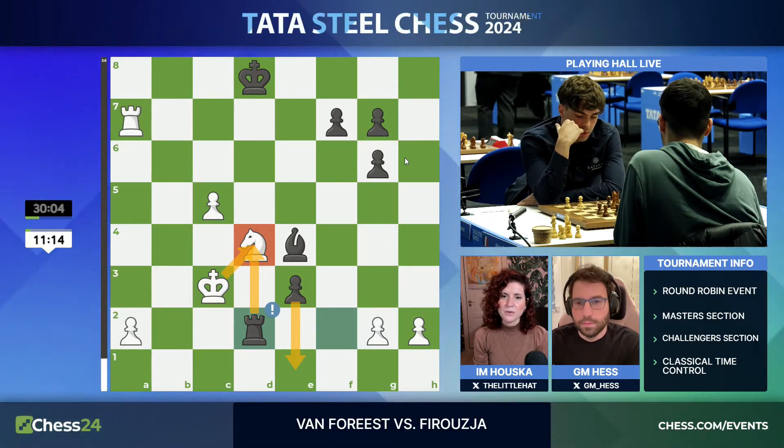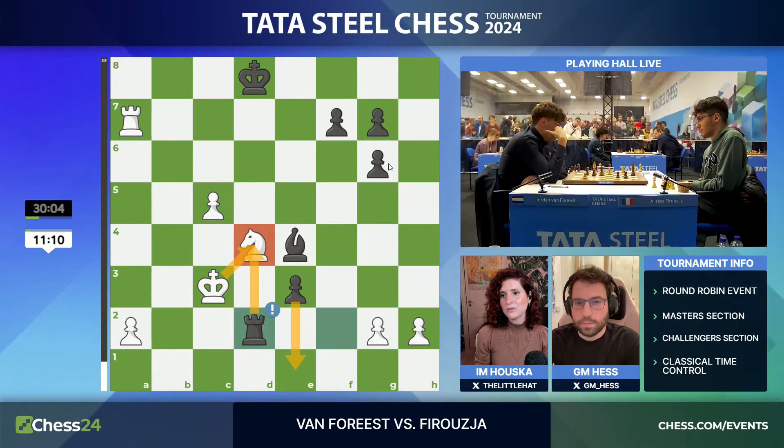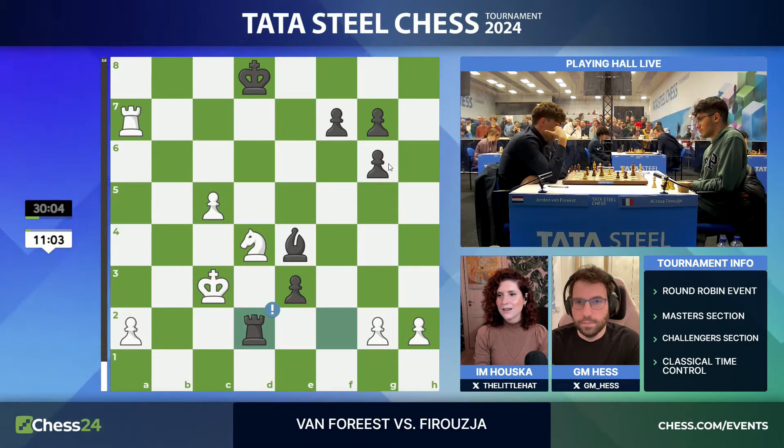It's very painful, especially because if Jordan had just used a general rule that we all have, that we're all taught but we all forget — it's just think about what your opponent wants to do. And when you consider that, then rook d2 is very obvious, because all he wants to do is promote the e-pawn.